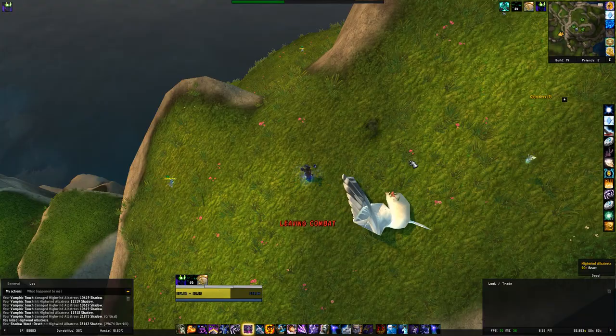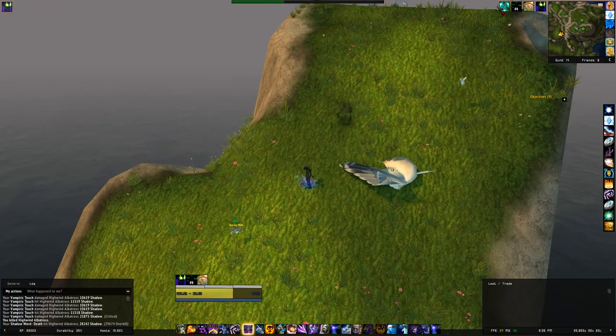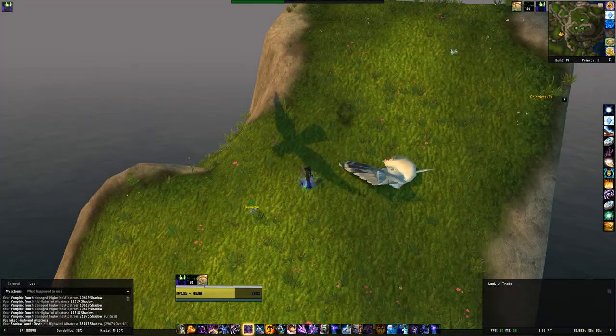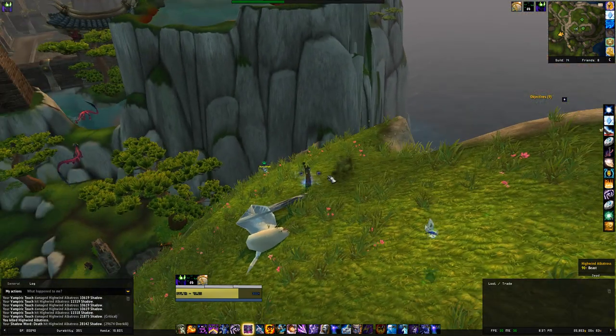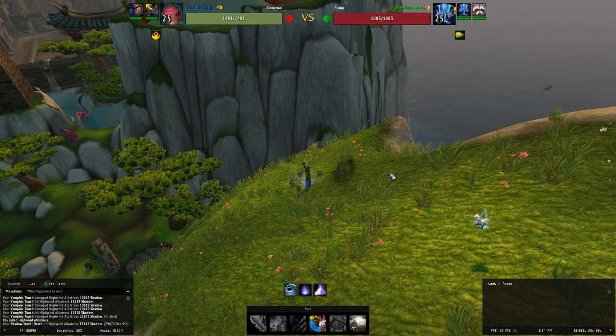As you can see you really have to time it carefully because there is not much space here to get off on. Make sure that the Albatross can be killed in one hit or at least two very quick hits. Now I am here and I will fight the Skywisp Moth and then show you the abilities of it afterwards.